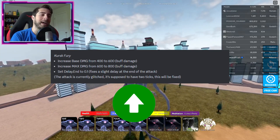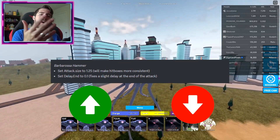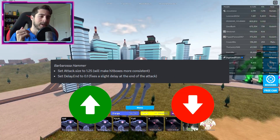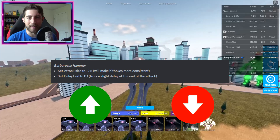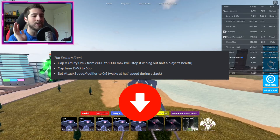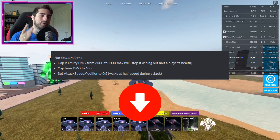So Cherno Alpha is getting a little bit stronger. The Barbosa Hammer also got a hitbox adjustment, so that one we're not quite sure about yet either.